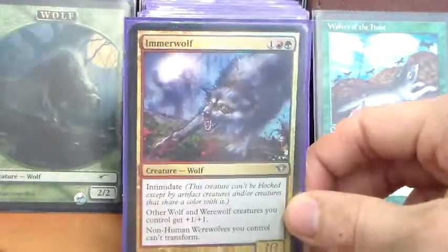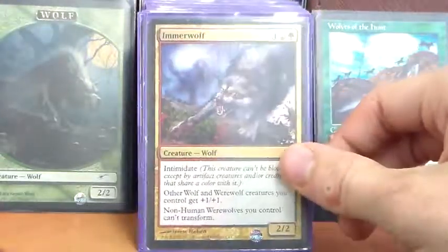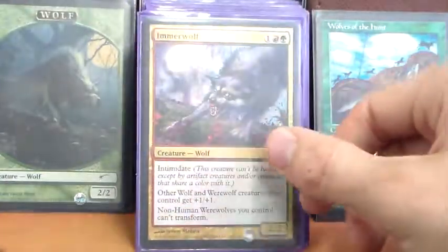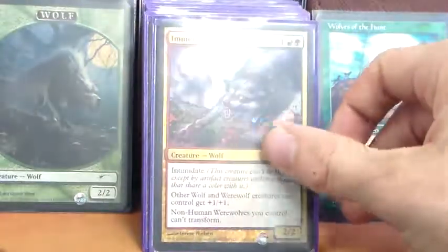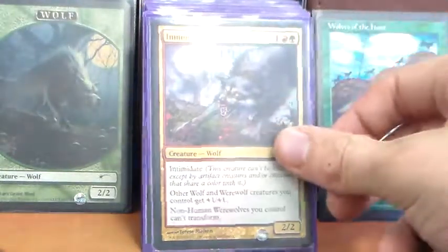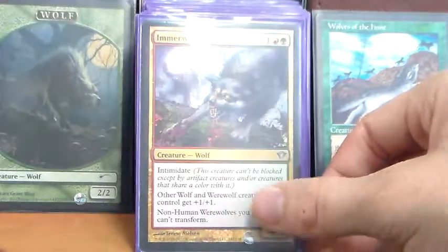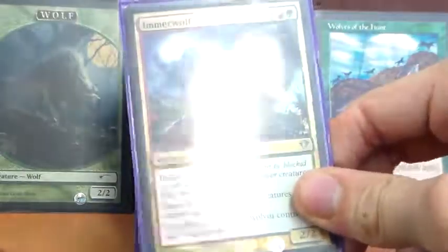Immerwolf is probably the best creature we could hope for, and we really just want to see a legendary version of it. My group was nice enough to let me play with it as commander for a while, but I quickly changed that because it was slightly overpowering and it just felt wrong using a non-legendary creature as commander. But still — it's a 2/2 for 1GR with intimidate, pumps our other wolves and werewolves +1/+1, and prevents our non-human werewolves from ever transforming back. Standard include in any werewolf deck.